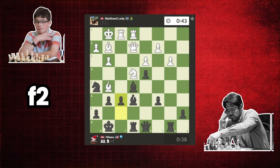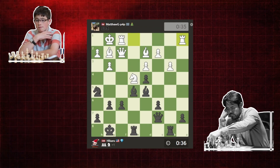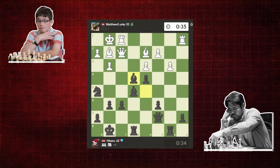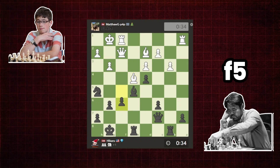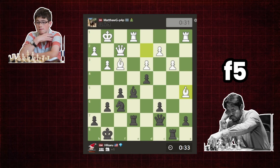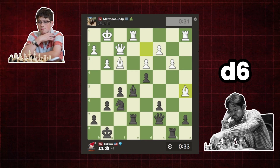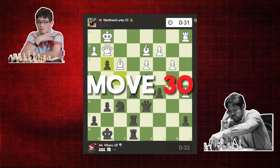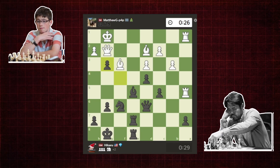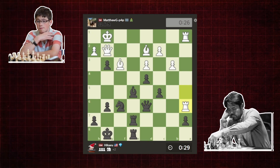Matt plays Queen to F2, and play continues until move 22, when Hikaru makes yet another inaccuracy — he plays Bishop takes on E4 when he should have played F5. Matt responds by capturing with his fianchettoed Bishop. Hikaru pushes F5 and the game goes on. On move 26, Matt makes another inaccuracy with Bishop to A5 instead of the best move, Rook takes E5. Hikaru capitalizes and plays Queen to D6. Play continues until move 30, when Matt plays Rook E to A1 instead of G4. This allows Hikaru to set a deadly trap with F takes G3. Matt blunders and plays Rook to A6 instead of H takes G3, and is now losing.